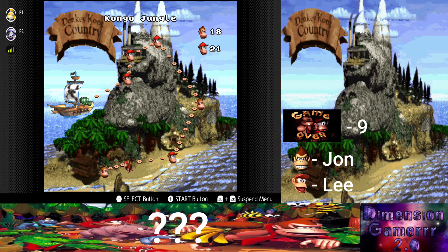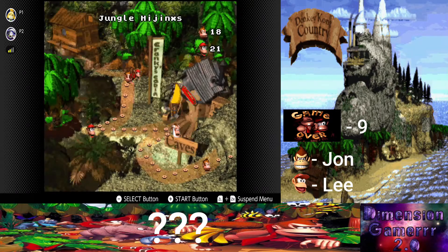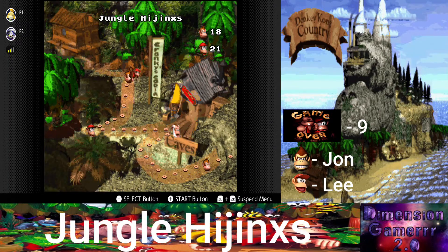I do have a book that will help us find them. So we're going to start with Jungle Hijinks. Remember, if we've gotten all the bonus areas done, there will be an exclamation mark in the title.